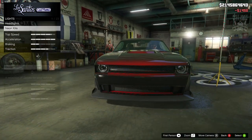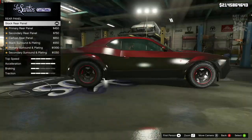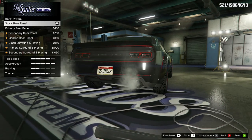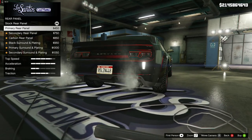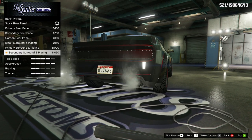Next we've got the lights — we're going to go headlights and purchase the Xenon headlights. This car does not have a livery so we'll be skipping past that. For the rear panel, hopefully we can get this the same colour as the rest of the car, which we can with the primary rear panel — that is going to be ideal.